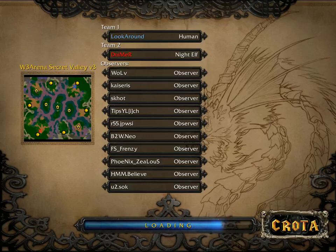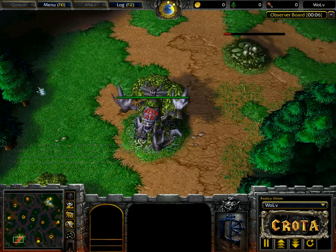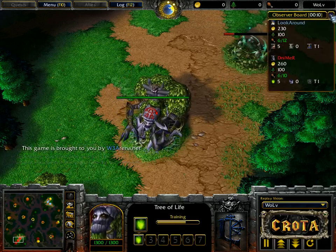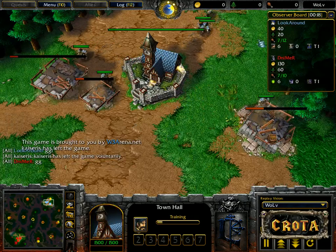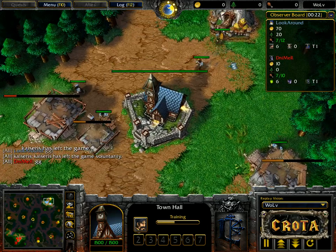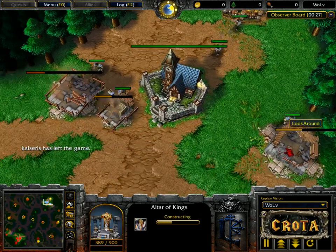Hello everyone, this is Crota giving you game one in a series. This is gonna be Remind versus Hawk. Remind spawning as the red night elf player on the bottom left-hand side of Secret Valley, while Hawk is spawning under the name Look Around on the top right. Quick look at the observer board here, but it does take up quite a large amount of room on the replay, so I will go ahead and hide that as we are getting into game number one.